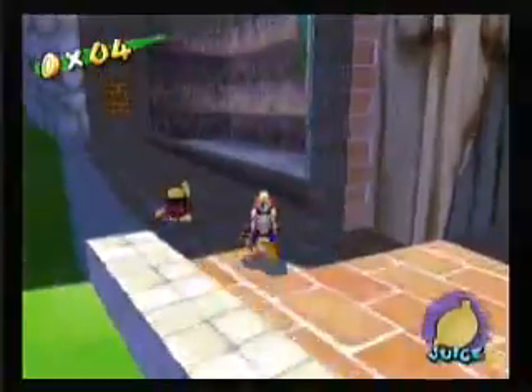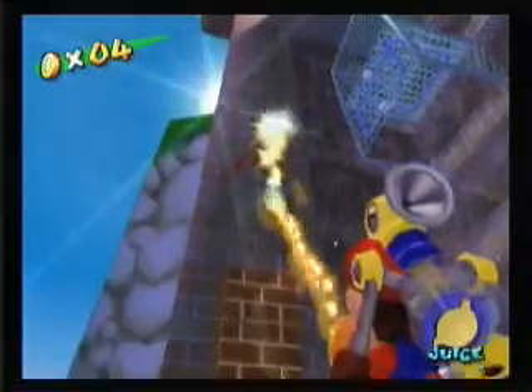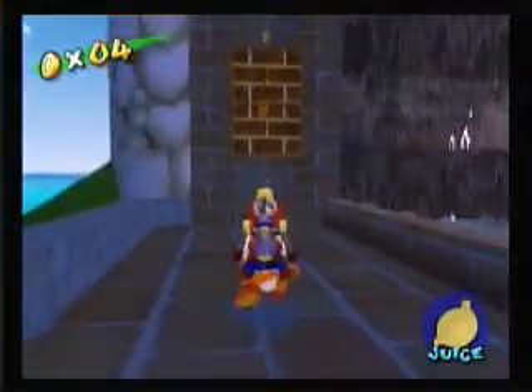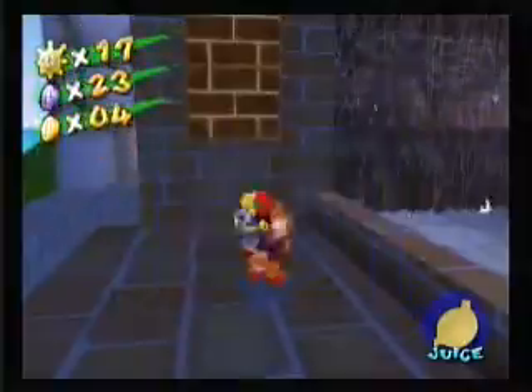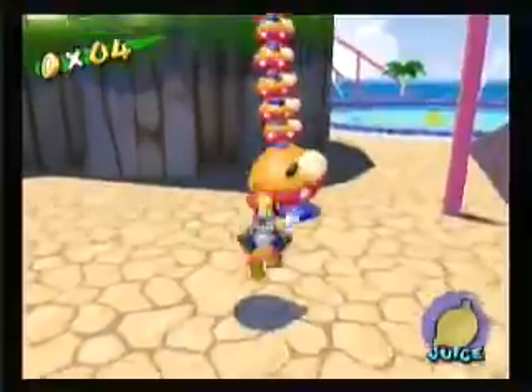Then you head behind the fifth ferris wheel and head up there to get that coin. You don't have to get these with Yoshi — the only one you have to get with Yoshi is going to be the blue butterfly.